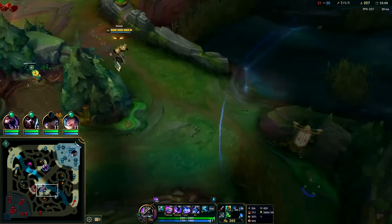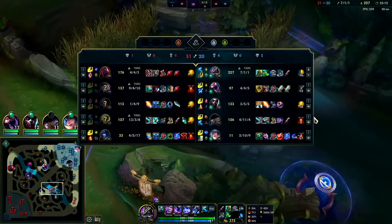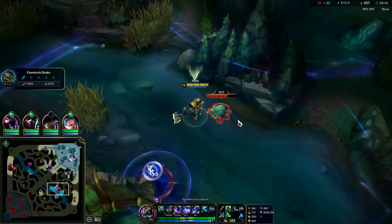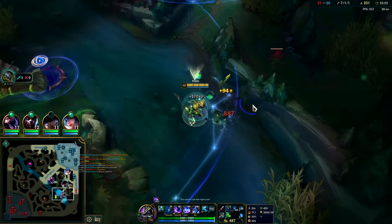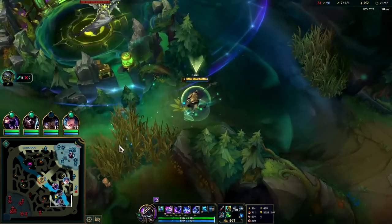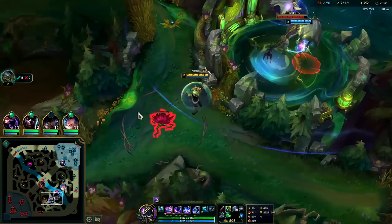I'm going to go bot side. You guys should match Nasus actually. We're getting close to Dragon Soul — I'd rather have Dragon than Baron at this point. I don't think they can fight with Nasus up there. With Scion up there, he's going to have to TP.